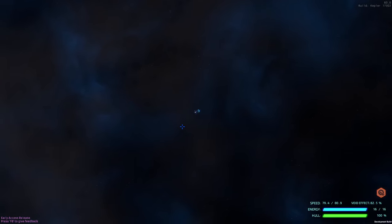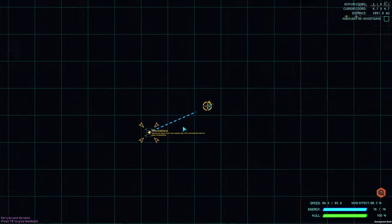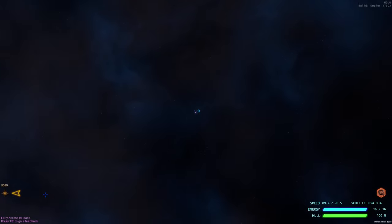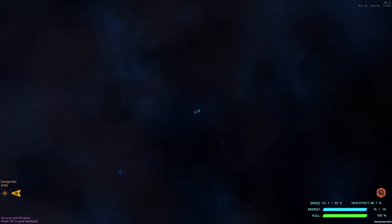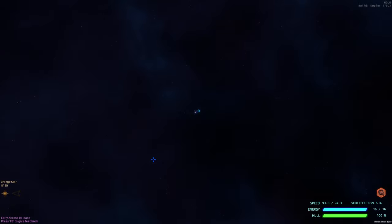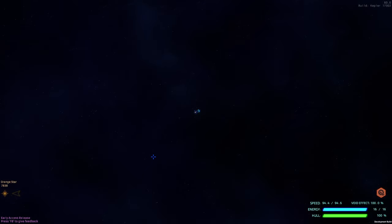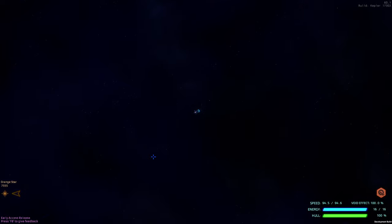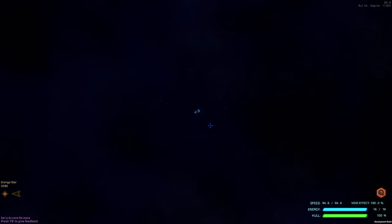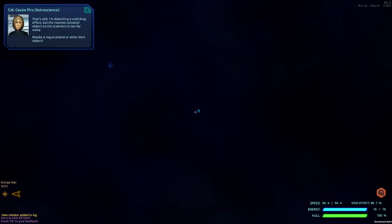As we travel out, our speed slowly increases — the further you get from a celestial body the faster it's going to go. We're heading towards the orange star, now close enough that it's showing on our radar. Void effect is at 100% now — this is pretty much the fastest we can go without more engines. You only have two wings.